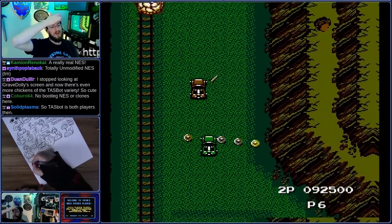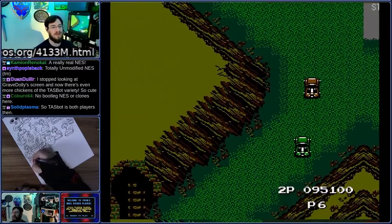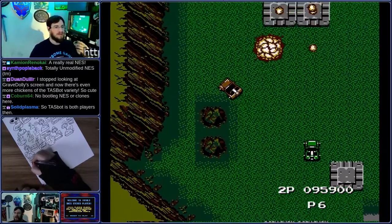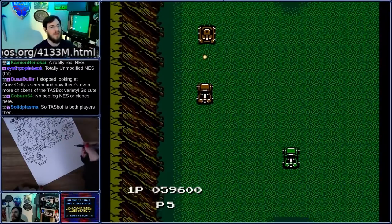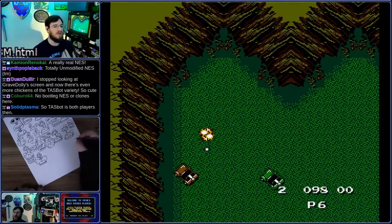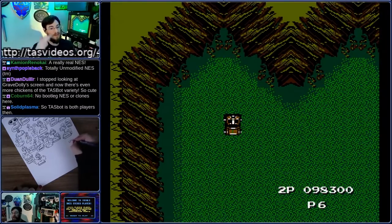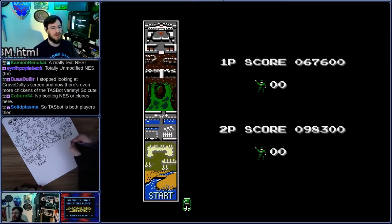A tool-assisted speedrun, if you want to make it right, is an investment in time. It usually takes quite a lot of human effort to make something this fast. Sometimes people get aspects of TassBot mixed up with AI or other things that are automating the process, but this is human effort playing through the game — working out with human knowledge what the fastest route through the game is, if you don't have to worry about human limitations of skill, reflexes, luck, or memory.